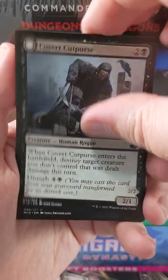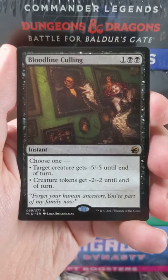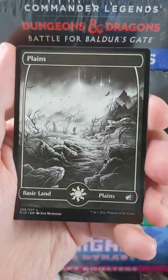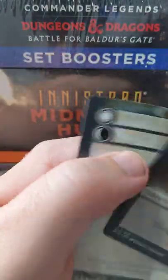We're looking for that Meat Hook Massacre after this. It is black, but it's not the right one. It's Bloodline Culling, which is an interesting little pseudo-removal spell — like it's a board wipe, but not a board wipe. It's kind of interesting actually. We've got a nice full art plains, vampire token, and a checklist card. Thanks for watching.